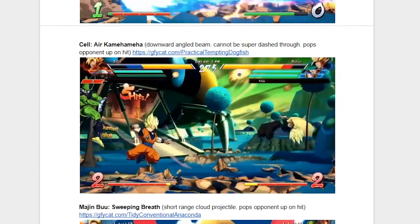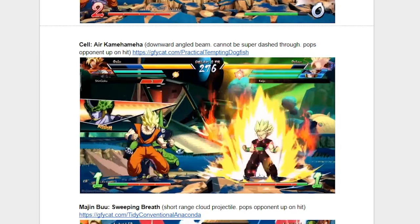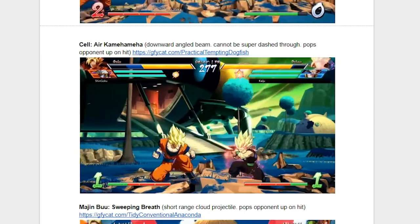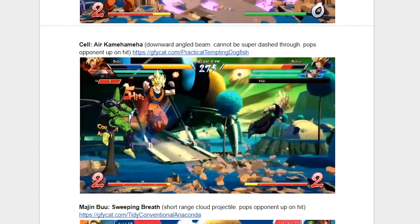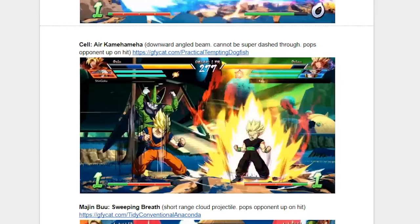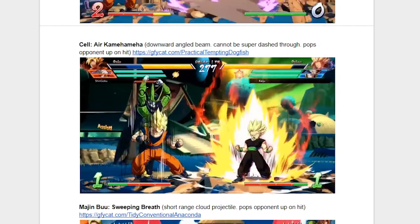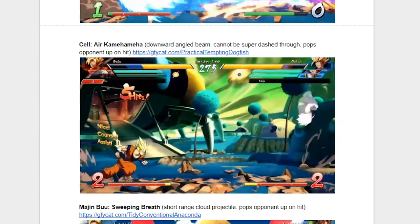Up next we have Cell and his Air Kamehameha. This move left me wanting more during my time in the beta, as it just didn't feel that useful. It covers a similar zone to Vegeta's, but it's more angled, and it doesn't hold the opponent if they get hit by it like Vegeta's does. So I would definitely say this assist felt very lacking to me, but I'm hoping it has some interesting interactions in the corner. Not every assist is going to be equal, and Cell is a great point character.